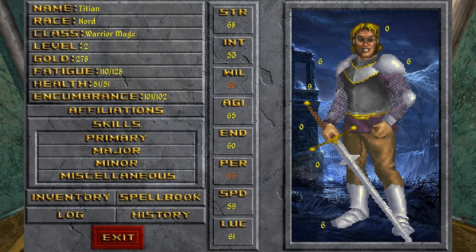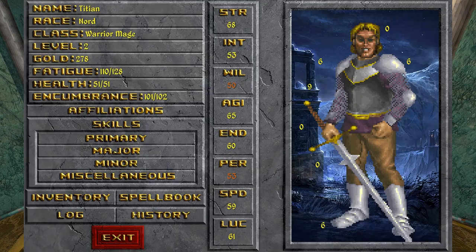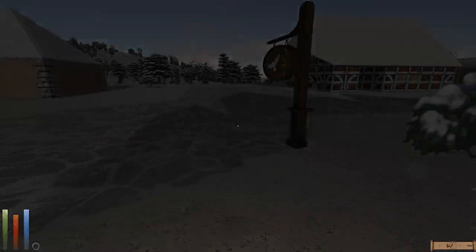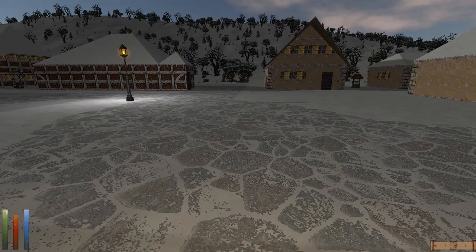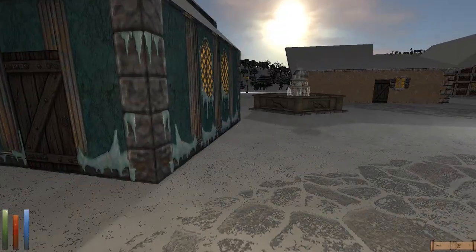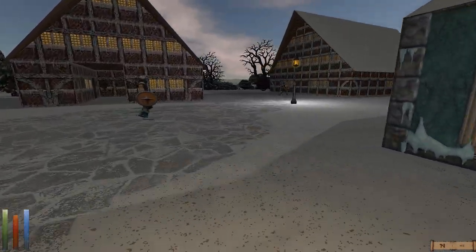I don't have enough gold — I need to sell some of my items. Oh, this is really turning into a pain. How much gold do I have? 278. I'm almost there. Can I find somewhere to sell my items in here? There's no shop here — this is just very unfortunate. How can I get gold quickly?